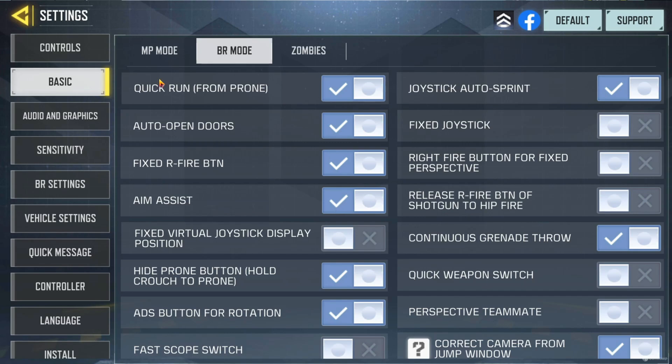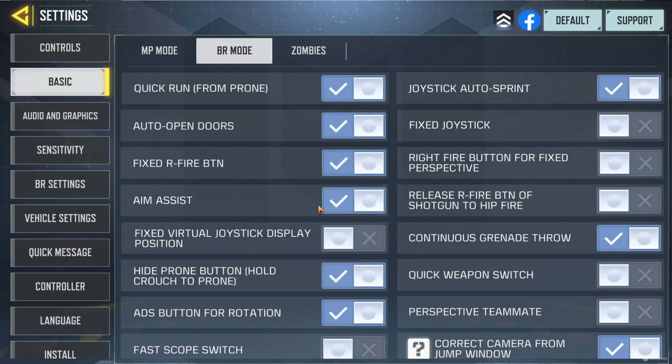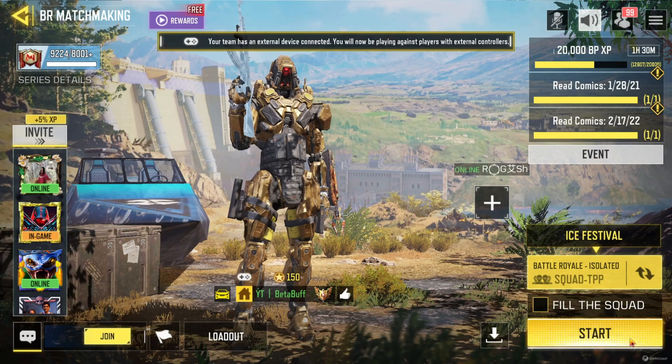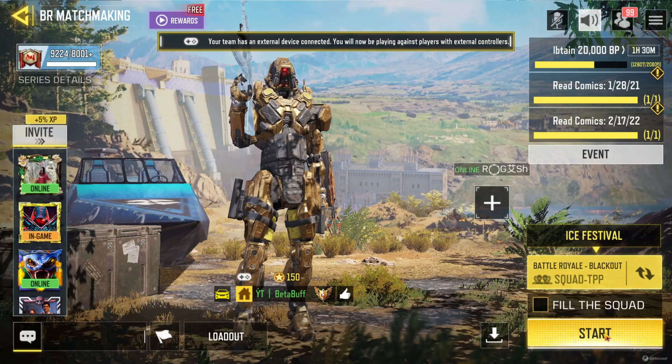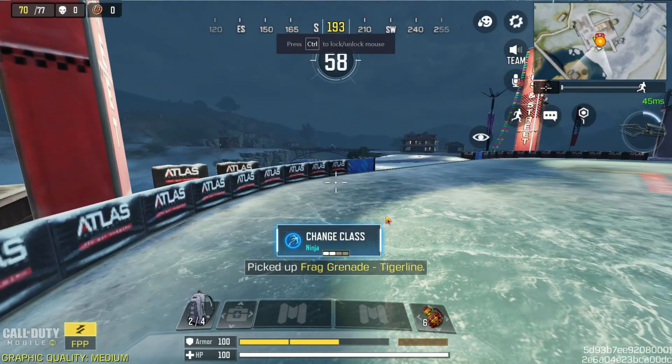If you are a Multiplayer player, you can do the same things in Multiplayer. For BR mode, first you have to disable your aim assist from here. After disabling aim assist, you have to start a match. I'm going to start a match in Blackout — I want some bots, not real players. After starting the game, here's what you do.